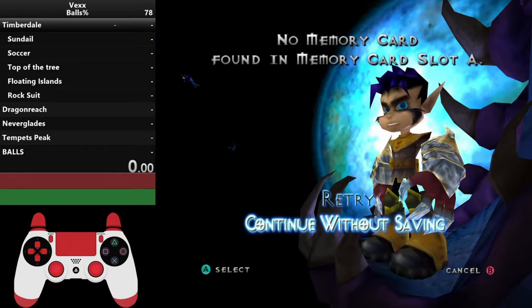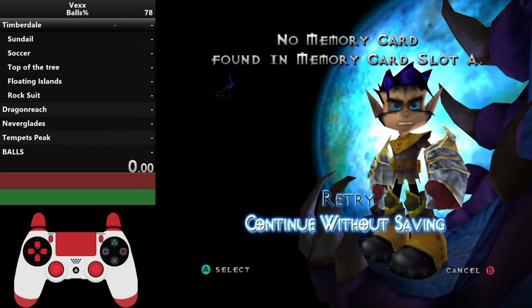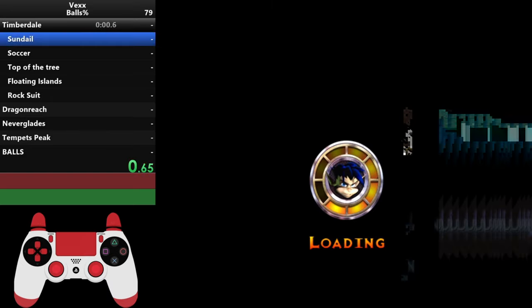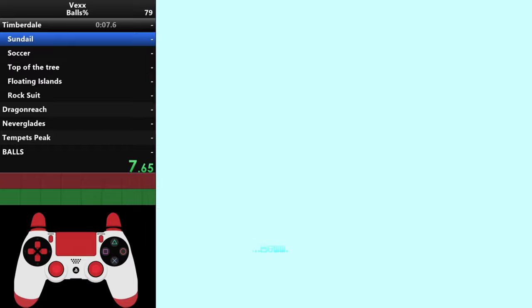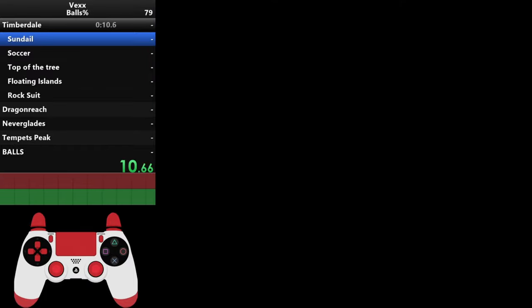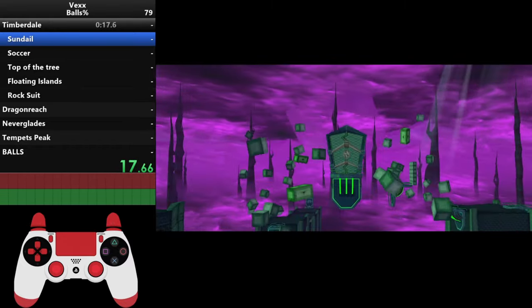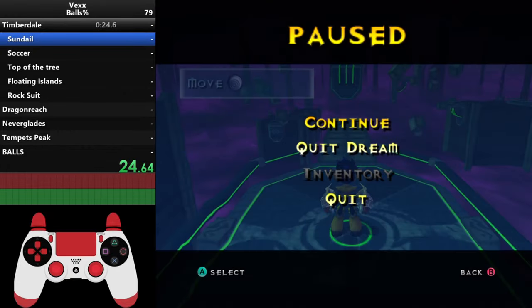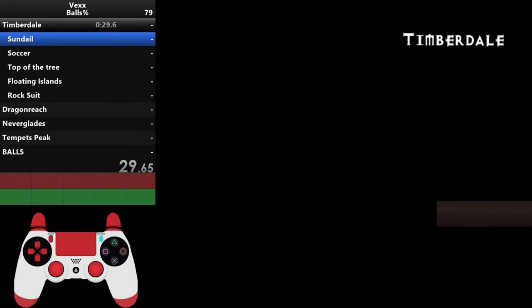The run starts when you press A on 'Continue Without Saving' — that's when you start your timer. As soon as you press A there's a cutscene, so get ready to spam Start to skip it. After that, some text boxes come up; spam the jump button to get rid of them. Once the text boxes are gone, pause the game and click on 'Quit Dream'. There will be another cutscene, so press Start to skip that as well.